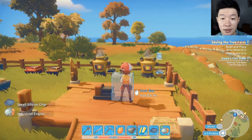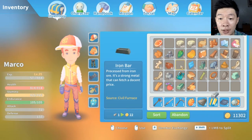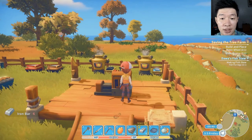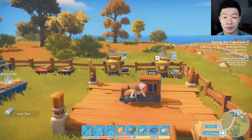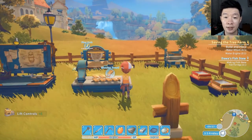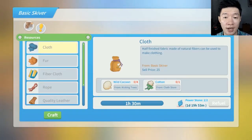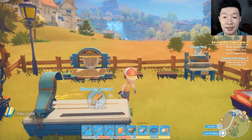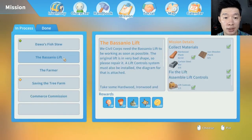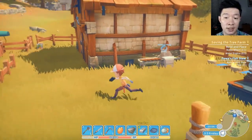We also need an iron bar — I remember correctly that I have some. Got it. The industrial engine works completely fine. Picking up some wooden boards and fiber clothes. Lift controls — we are going to install them at the Bastion lift. That's the next mission.